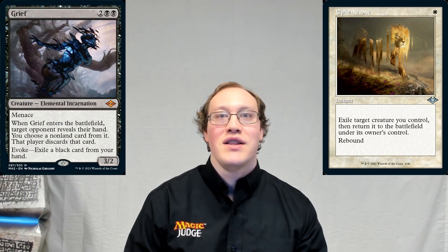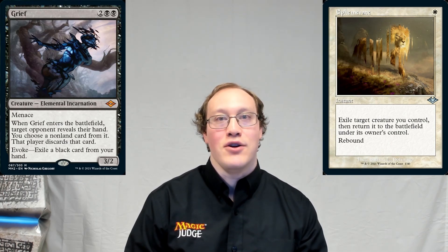Afterwards, the evoke triggered ability is still going to be on the stack. Amy can respond to this by playing Ephemerate targeting Grief. This is where the real magic is going to happen.